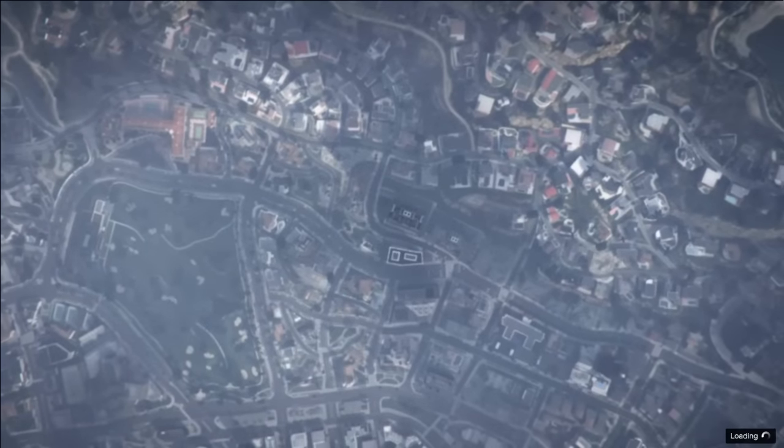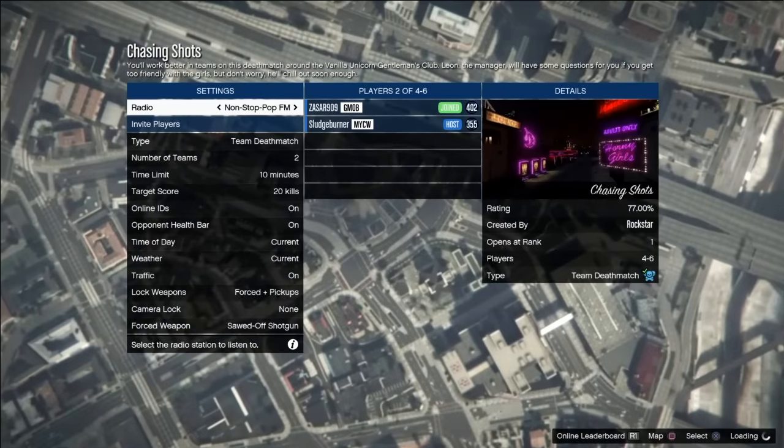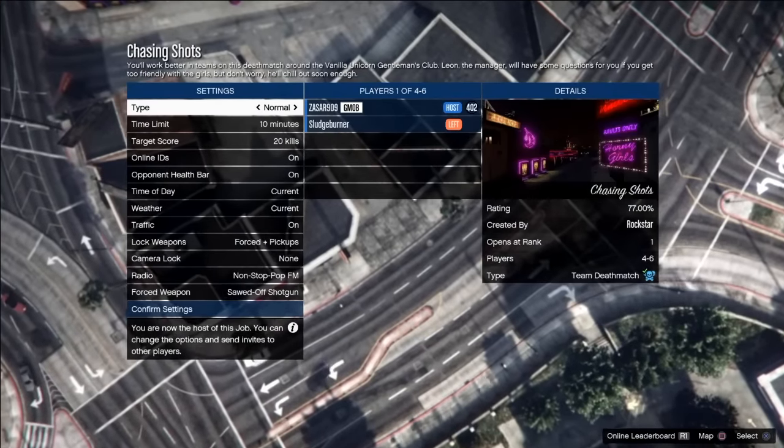Once you're stuck on that black loading screen, have your friend start up any deathmatch. Once he loads into any deathmatch, go to the party and join him through the PS dashboard. Once you do that, just quit out of that job — that's all your friend has to do. It's very simple and takes them about five seconds.